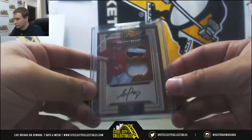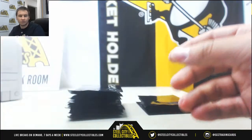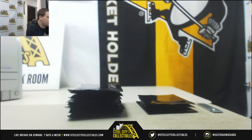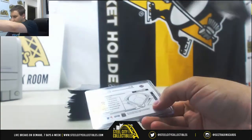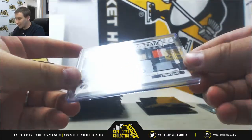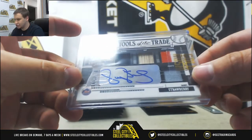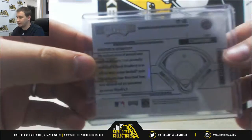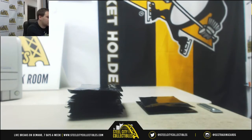Next card is going to be a Dual Rookie Patch Auto, 23 of 49, from 2016 Prime Cuts — Stephen Piscotti, for the Cardinals. Next up, another one-of-one here: Quad Relic Auto, Darryl Strawberry, Tools of the Trade from 2005 Absolute Memorabilia — shoes, bat, pants, and a patch. One of one, right there on the top right. Very nice hit there. Two one-of-ones so far in this box.